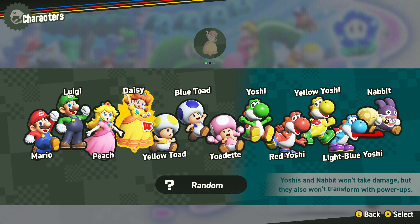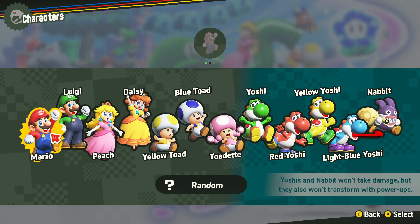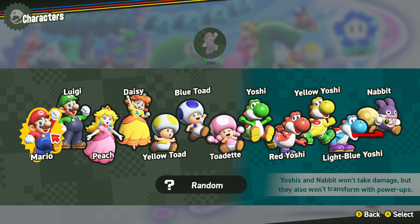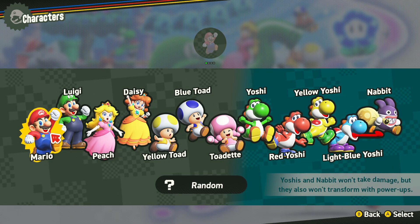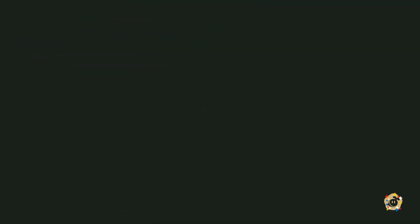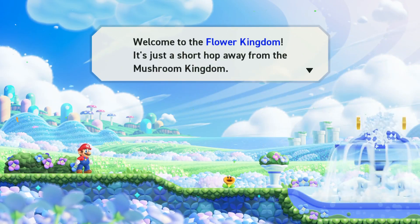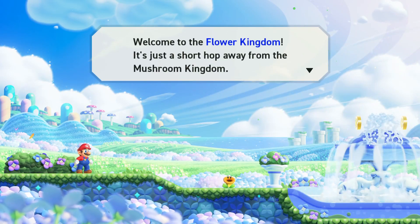So we decided to choose what sort of character we want to pick for the day. For starters, we are going to select Mario. Yes, Mario, it's you. So yeah, we're selecting Mario now because the Flower Kingdom is just a short hover away from the Mushroom Kingdom.